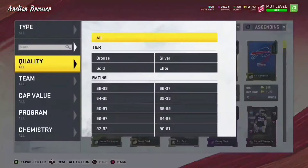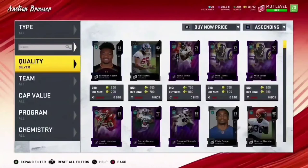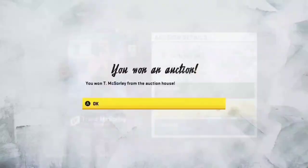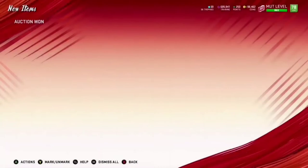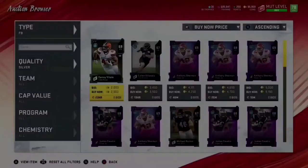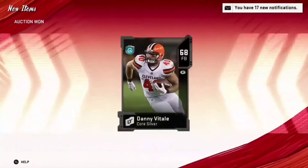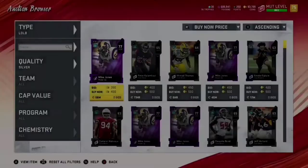Like I said, I'm going to go into the auction house and just fill up the spots with silver players. All I'm going to do is go to silver, sort by tier, go to the position, and pick the very first one that's there. The very first one happens to be a high silver — we'll take it, it's the lowest one. I'm not going to show you guys all of these since no one really wants to see this, but I'll show you if we get lucky or get anything crazy.